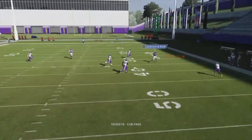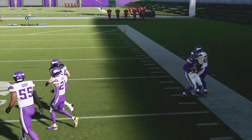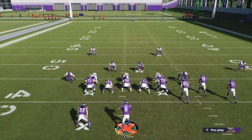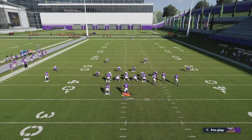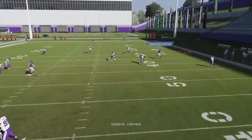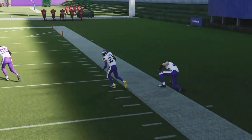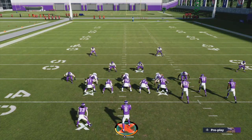What if we lob the ball? Do we get lofting deadeye as well? Running the same play, I throw a lob pass to the RB — and we get 'Deadeye Lob Pass.' So we've got inside deadeye, outside deadeye, pocket deadeye, and lofting deadeye all in one ability. Doing it one more time to confirm: roll to the corner, lob it — and boom, deadeye lob pass again.